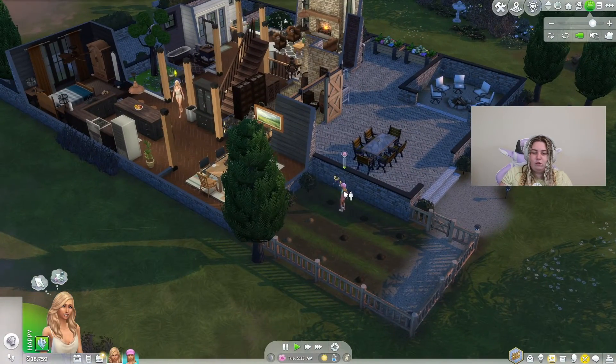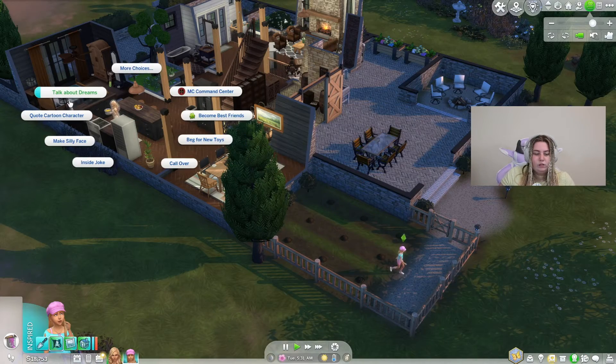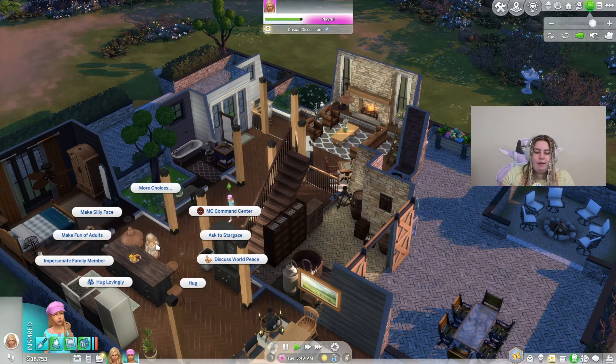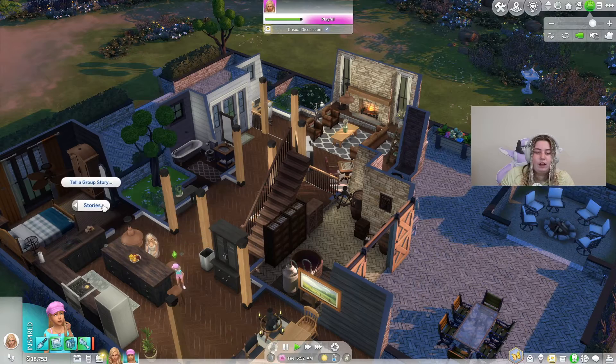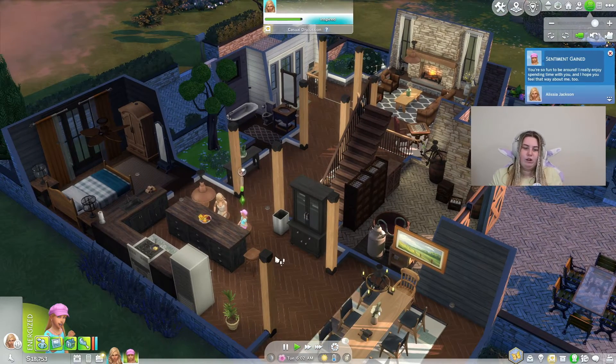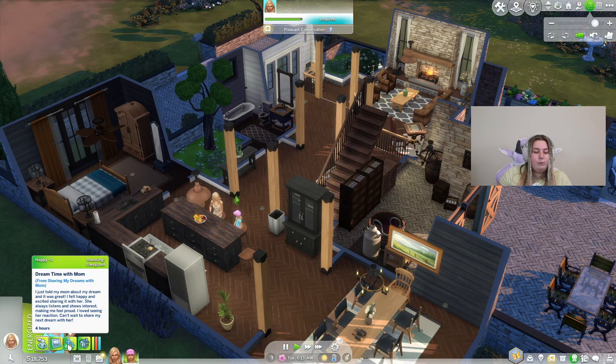I'm wondering if we can talk to our kid about our dreams. Looking in the friendly menu — there's small talk. And right here, you can hit talk about dreams, but I feel like that is part of the actual Sims game. You can still use it as a way to talk about your dreams. And there's also tell about recent dream — there we go. For kids, you can obviously tell your parents about your dream. It says: 'I'm honored that you feel comfortable enough to share your dreams with me. Hearing about your adventures, even in your sleep, brings me so much joy. Keep sharing your dreams with me — I'll always be here to listen.' And she should get a little 'dream time with mom' buff from sharing dreams with mom: 'I just told my mom about my dreams and it was great. I felt happy and excited sharing it with her. She always listens and shows interest, making me feel proud. I love seeing her reaction. Can't wait to share my next dream with her.' That is just so freaking cute.